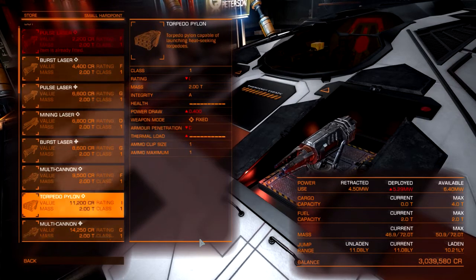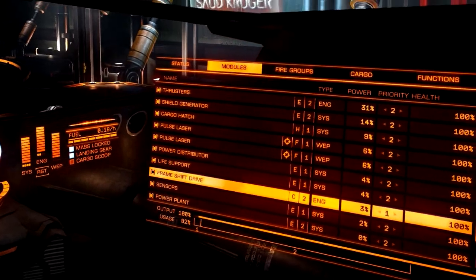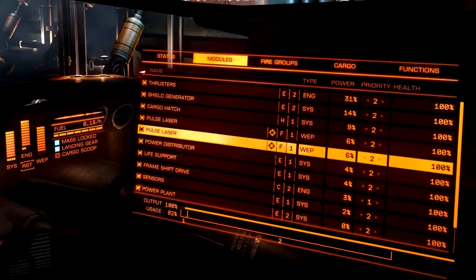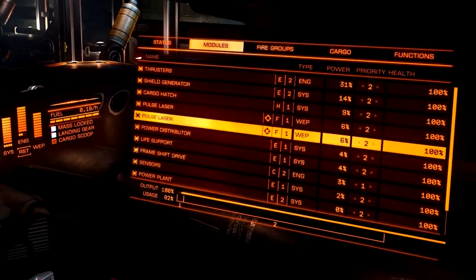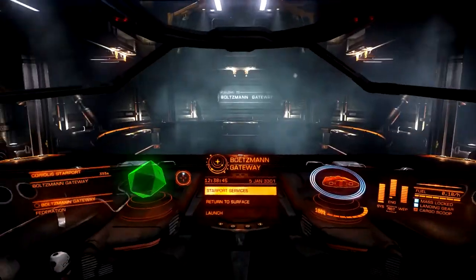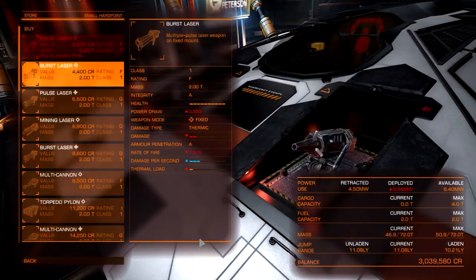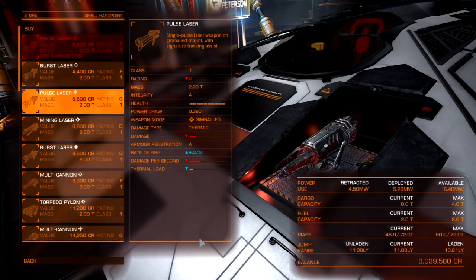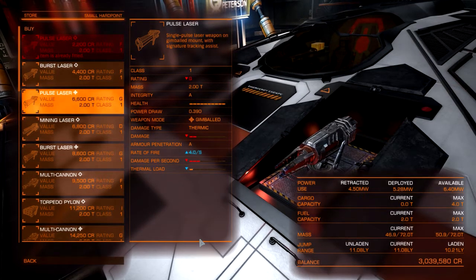Laser weapons are taken off your overall power draw. In the module sections you can see output and usage — my lasers are currently using six percent of my power. Turn it off and it drops by six percent. Simple. The more power you use, the bigger power generator you're going to need. Thermic weapons — lasers — are better at penetrating shields than projectile weapons like railguns.